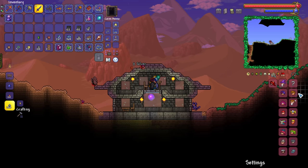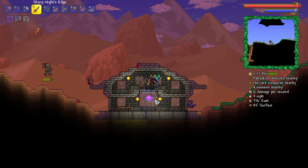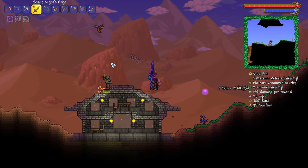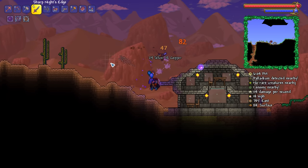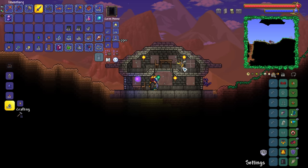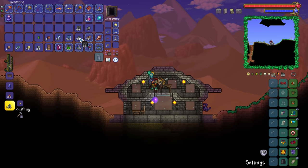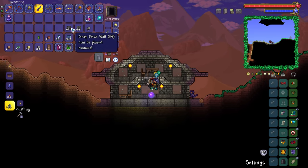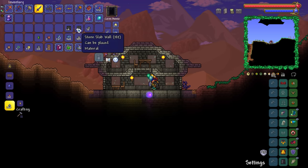Let's go ahead and see if we can put this thing to the test. There's the nurse and there's the arms dealer — not the wizard. The wizard can live elsewhere for now. We've got the first house up and going. We'll probably go ahead and decorate these things a little bit better later down the line.